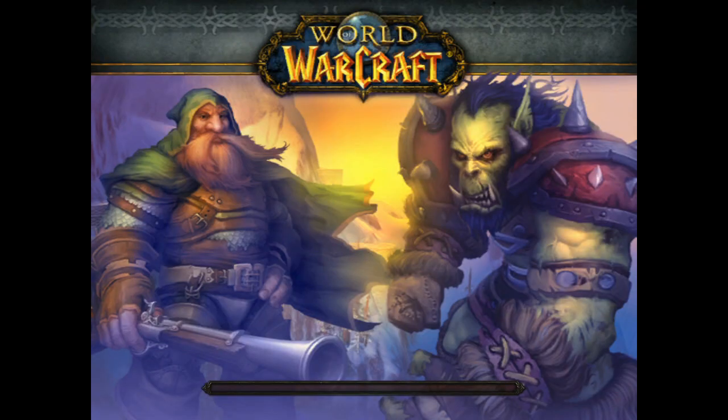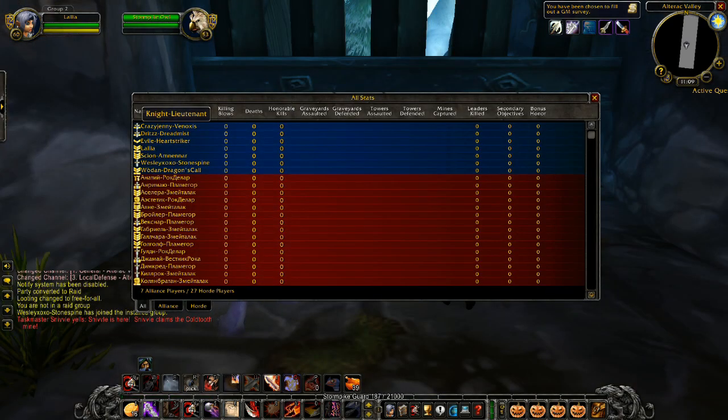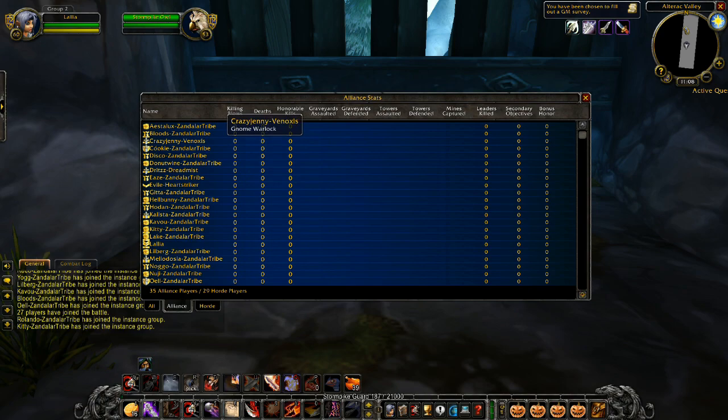Now, this doesn't always work. You can usually tell when it has worked, because the BG fills up instantly with players, which never happens when you queue for First Available. You also get a wide selection of buffs, and if you look at the ranks of the players, you'll notice they go up to Commander, which you will rarely see in a pug group.